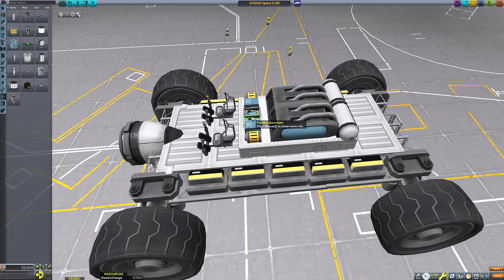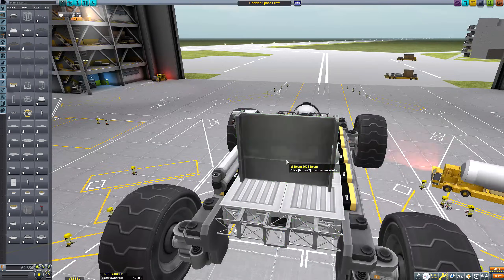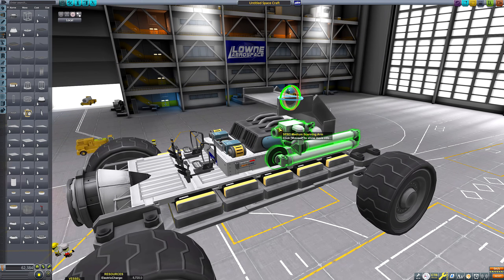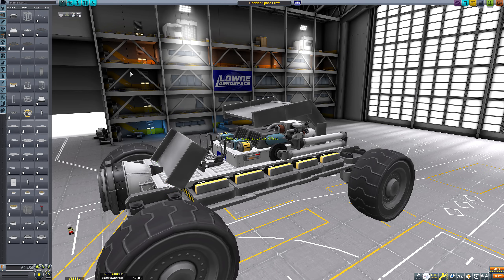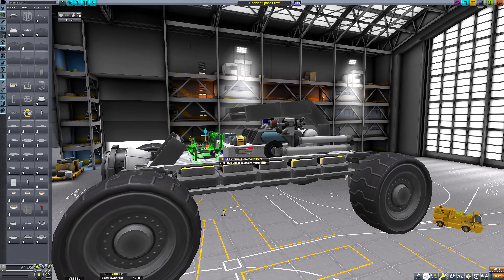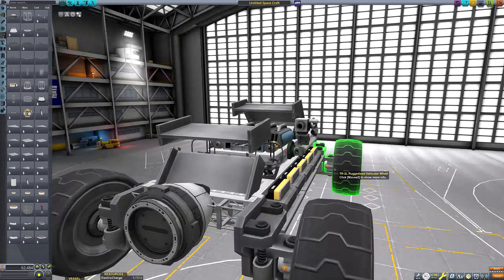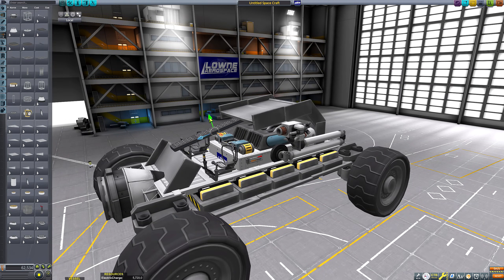In stock Kerbal Space Program before Parallax 2, building a rover was fairly trivial. You could just build a box, slap some wheels on the side, and that's it. There are no challenging obstacles the rover needs to overcome because the ground is basically completely smooth. The hills and slopes are there, but the actual ground itself doesn't really have any bumps, lumps, or real hazards. That's not the case with the Parallax 2 mod.